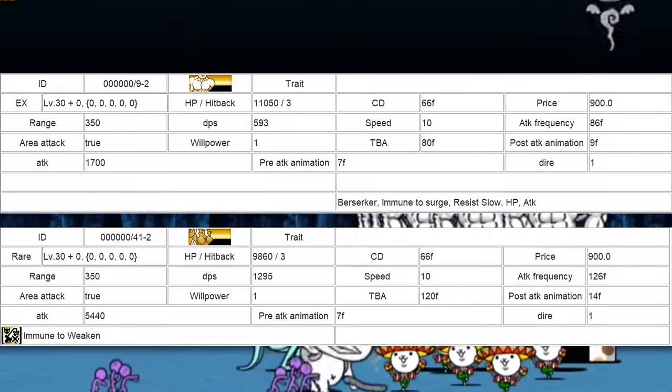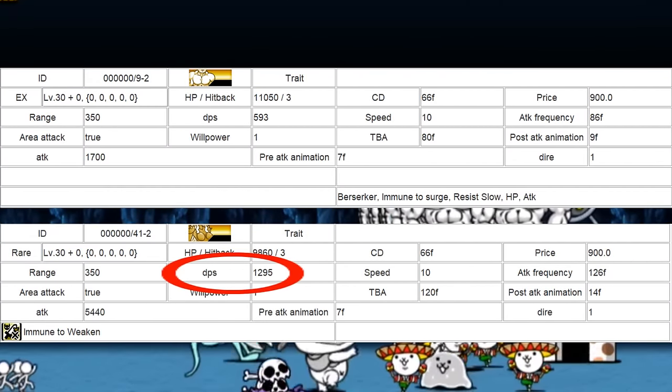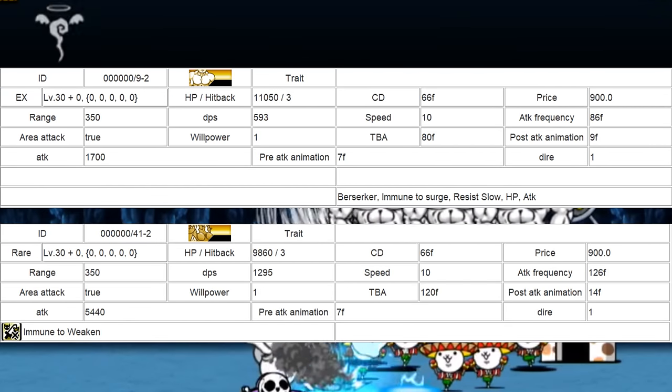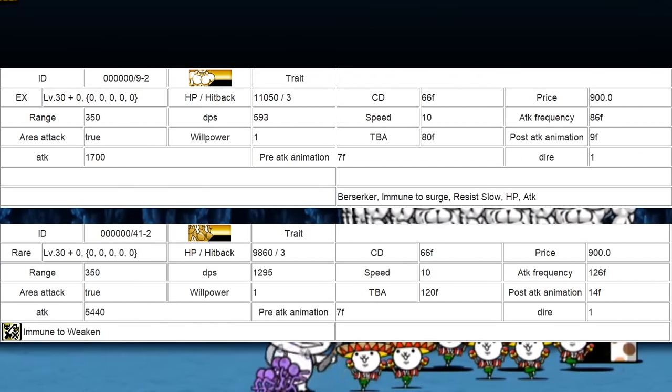For comparison, Cyborg Cat at level 30 has 9.8k HP and 1.3k DPS. As you can see, while Beefcake has slightly more HP, his DPS is less than half of Cyborg's.